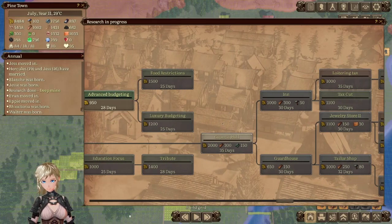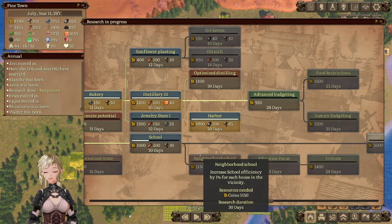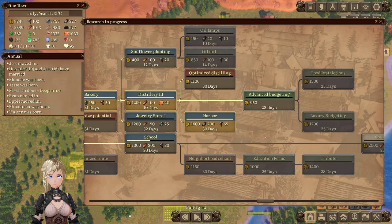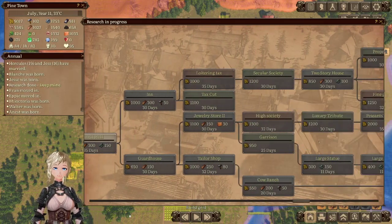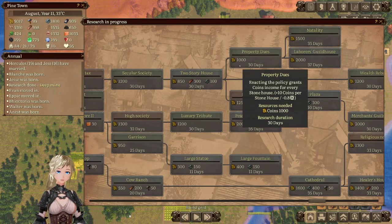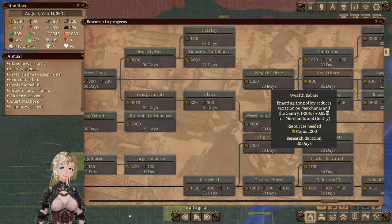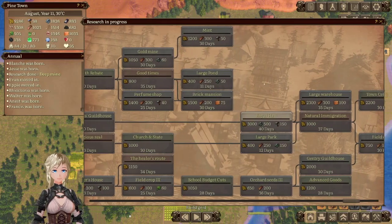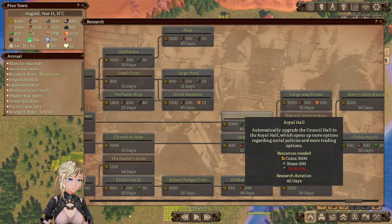I think we're gonna rush guard house and two-story house because I don't know what else they could possibly want. Wealth rebate — enacting policy reduces taxation on merchants and the gentry — because that works out so well. Mint. Royal hall — oh fancy. Some more options regarding social policies. I don't remember ever having a problem with my people and housing before. I must not be doing something — what that something is I really don't have any idea, but I should sort it out.